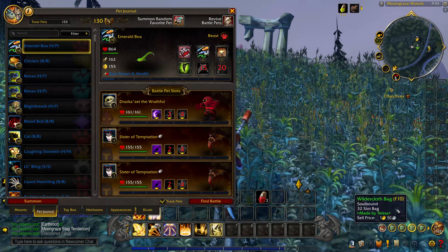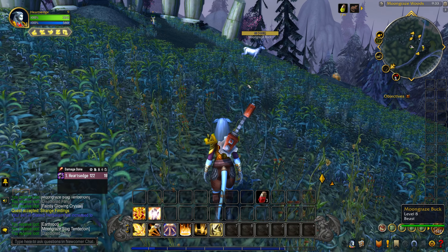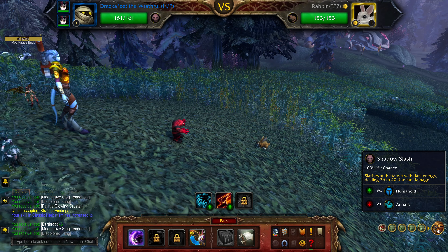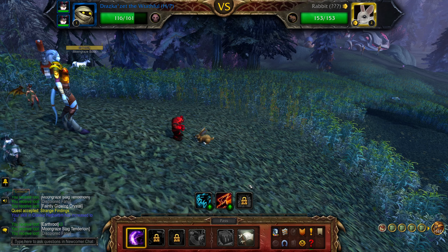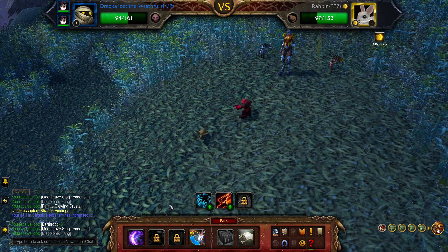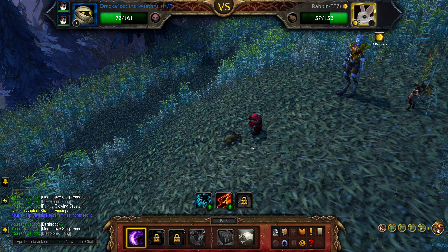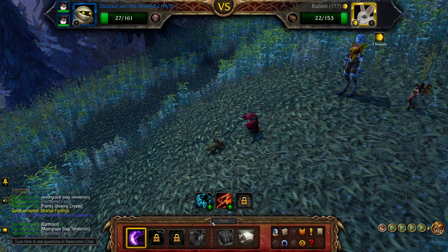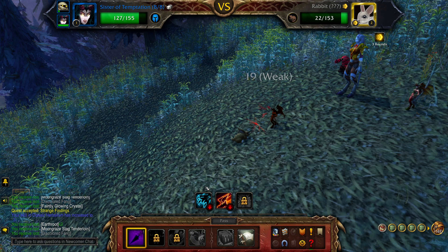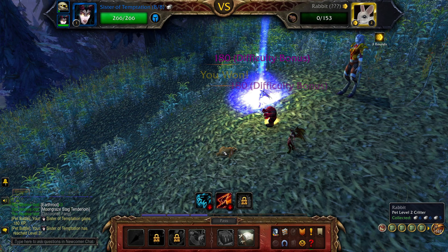There's a battle pet up here. Oh yeah, battle pet — is it a rabbit? Oh, it's a rabbit! We already own rabbits, but let's take it on anyways. That dude doesn't even look so cool. One more hit and then we gotta swap out. Maybe one more hit after that. Yeah, now we gotta switch out. Level up — nice, nice!